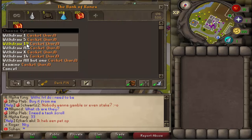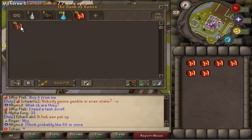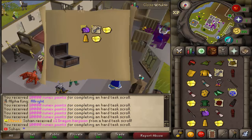We're now going to open the hard caskets — these should give some really good rewards. Hoping for some good items, so let's see what we can get from them.